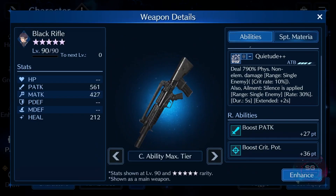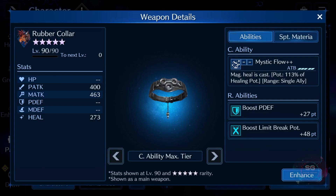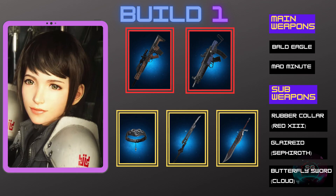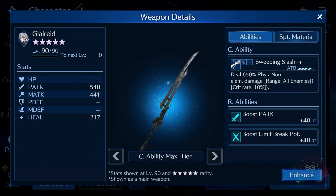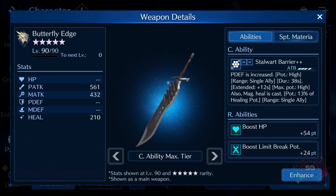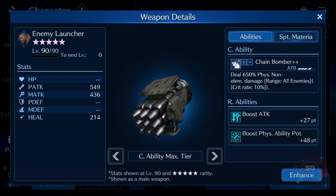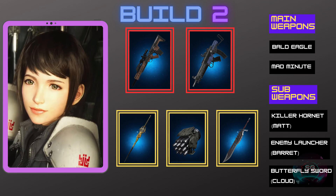For build number one, we have the Bald Eagle and Mad Minute as main and secondary. Sub weapons are Red's Rubber Collar, Sephiroth's Clear Read, and Cloud's Butterfly Edge. For build number two, it's again the Bald Eagle and Mad Minute as primary and secondary, with sub weapons Matt's Killer Hornet, Barret's Enemy Launcher, and Cloud's Butterfly Edge.